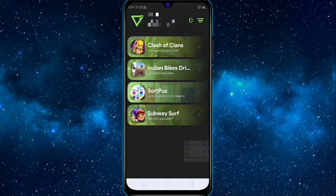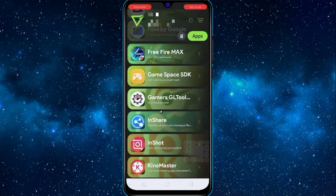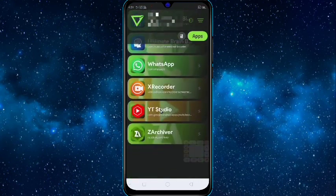Here it will show all the games on your device. If you want to find your game here, click on the three dots at the top right corner, click on 'Apps', and scroll down. Here you will find your game.